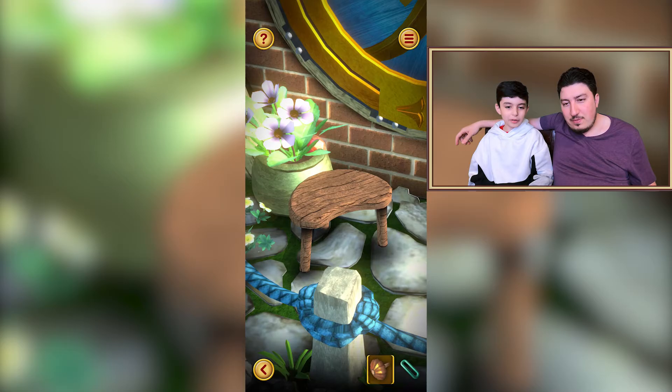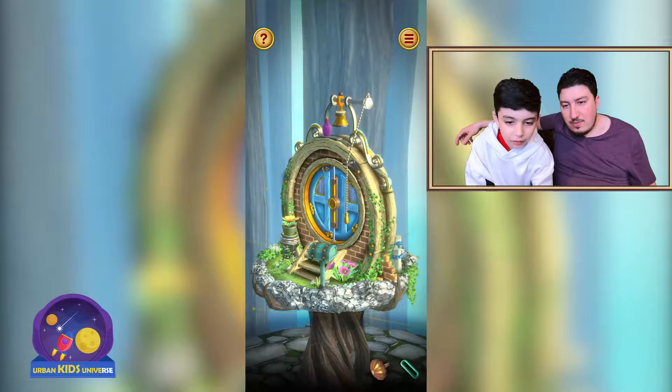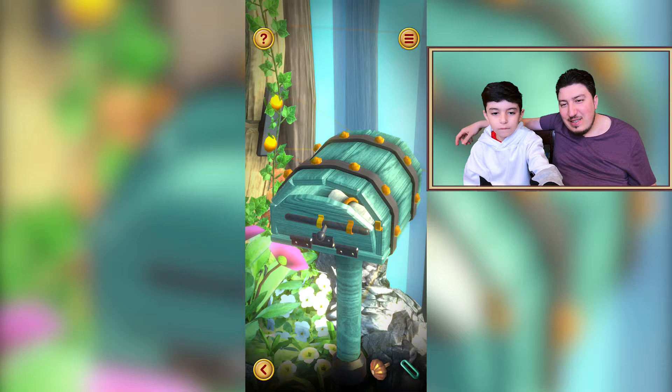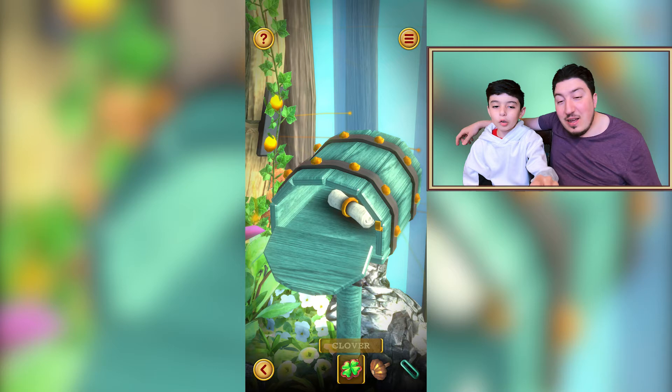Now what? Open the mailbox! The mailbox — okay, okay, there we go. Oh, swipe the lock. What did we get? Clover! So far what we have is a hook, a doorknob, and a clover.